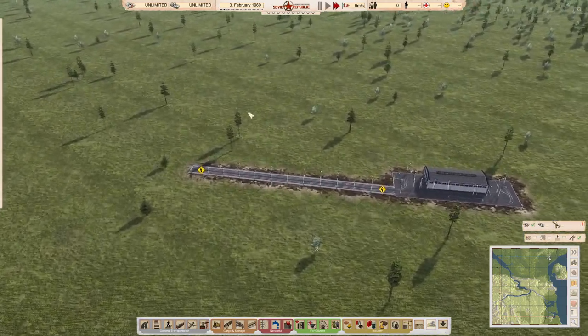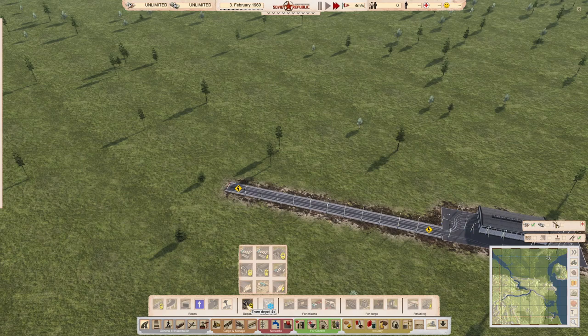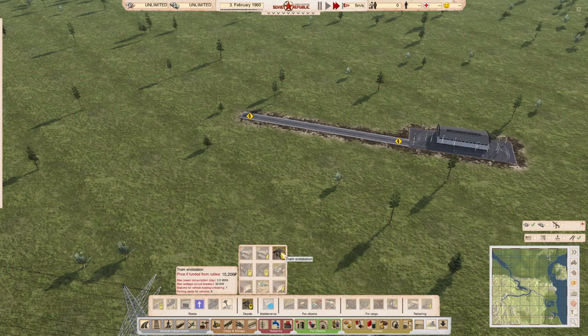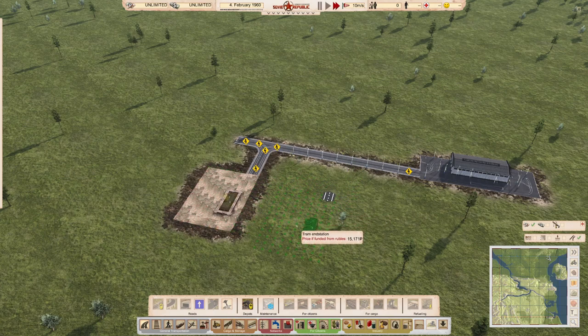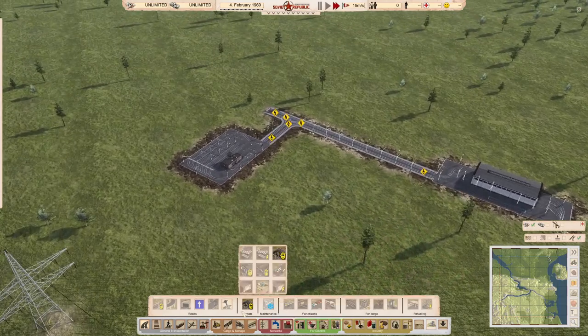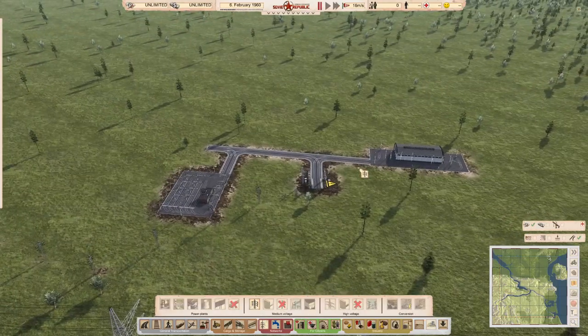Now we have a short section of track. Back in the roads section, alongside the tram depots is the tram end station — this is quite important. It works the same way as a bus end station and is what you use for spacing out the timing on your trams. It works roughly the same as the metro end station. We also need to place a tram info station, because without power your trams can't move.